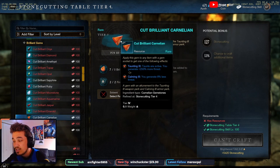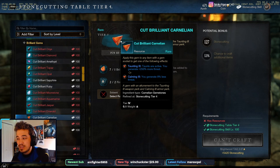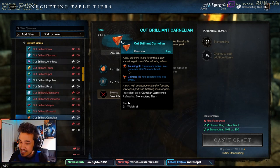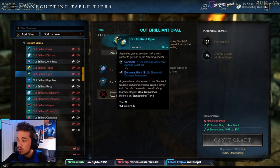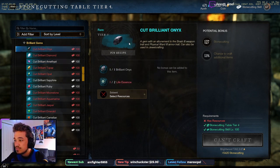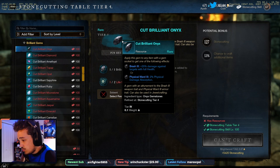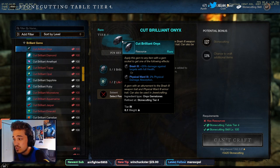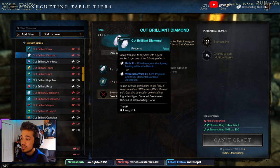For weapon gems there's more flexibility. If you're tanking in PvE content, you have to use the carnelian gem — it lets you taunt and increases threat generation, which is your entire job. Outside of PvE, carnelian is kind of useless. For tanks in PvP, opal gives extra damage when stamina isn't full. Onyx is great for fire mages since dealing 25% more damage on a big hit is a huge increase.